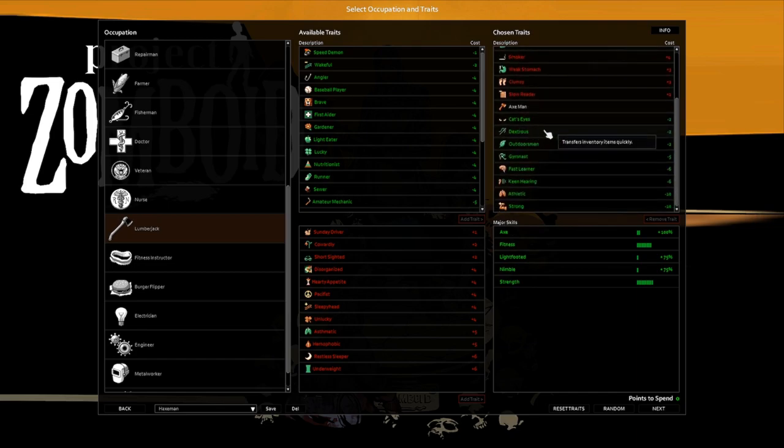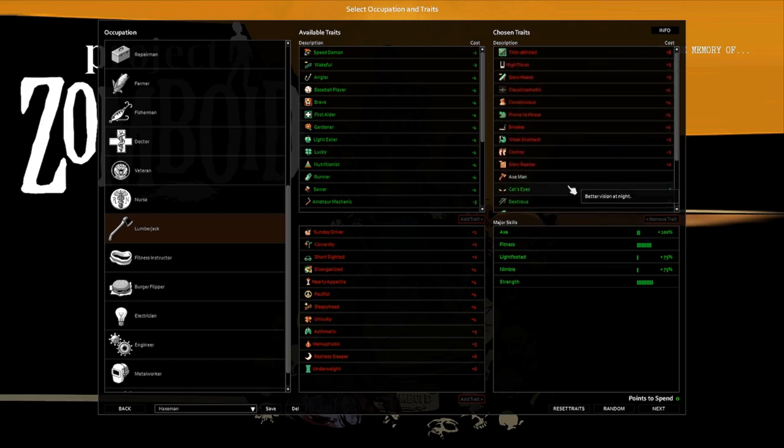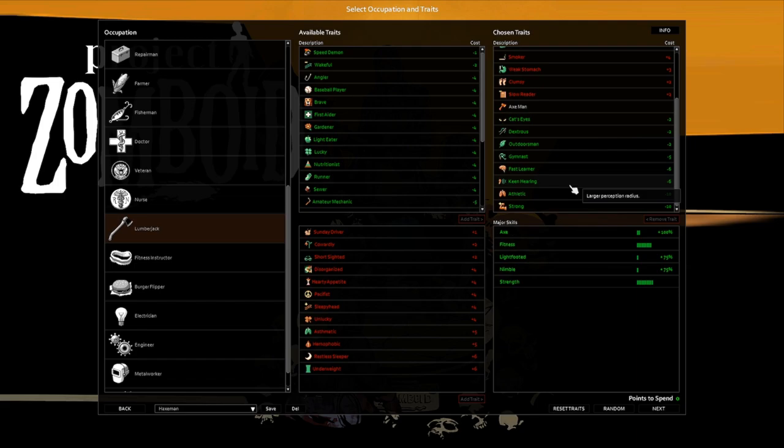As far as positive traits: obviously the wonderful Axeman. We've got Cat Eyes, Dextrous, Outdoorsman, Gymnast, Fast Learner, Keen Hearing, Athletic, and Strong. If you have any questions about this build or improvements you'd like to suggest, please let me know in the comments. I tested this build in many ways. I almost wanted to take Short Sighted, but I do a lot of foraging, and foraging is very powerful now in build 41.68.